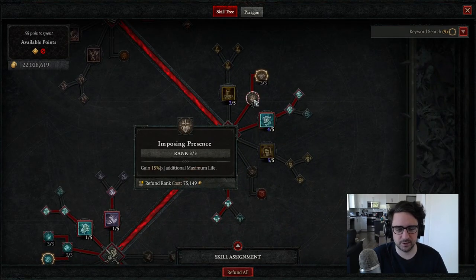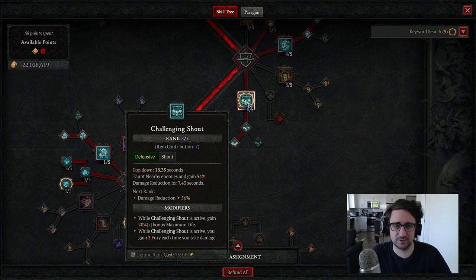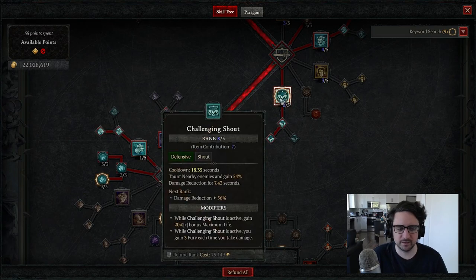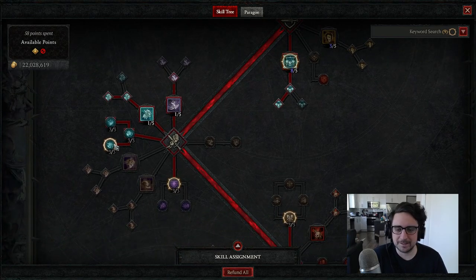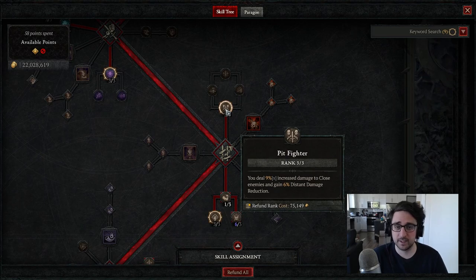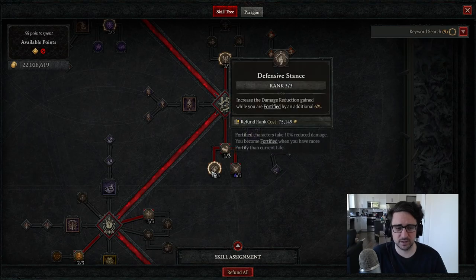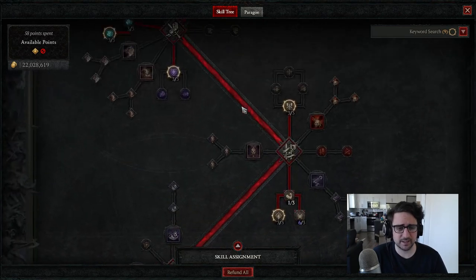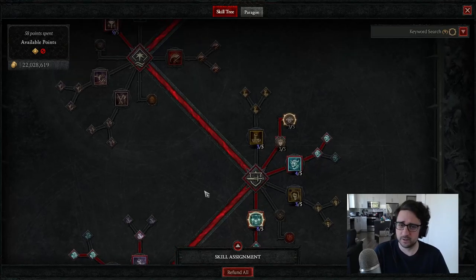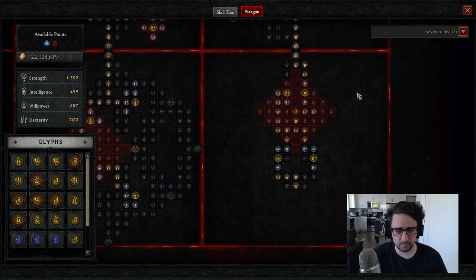We max out additional life, we max out damage reduction against elites. We have a bunch of plus ranks to Challenging Shout — one on our amulet, one on our chest piece. That might be a little tough to get these exact pieces but it's not required. We have Guttural Yell which is another 12% if we hit Lilith before she flies, Pit Fighter for distant damage, and another 6% from Defensive Stance. That is every single point of damage reduction on the tree — just go ahead and take it all.